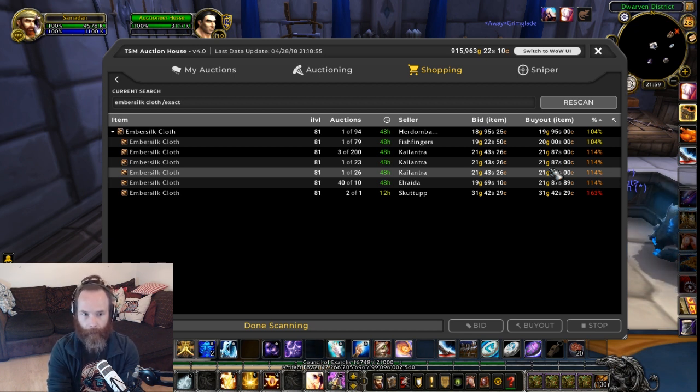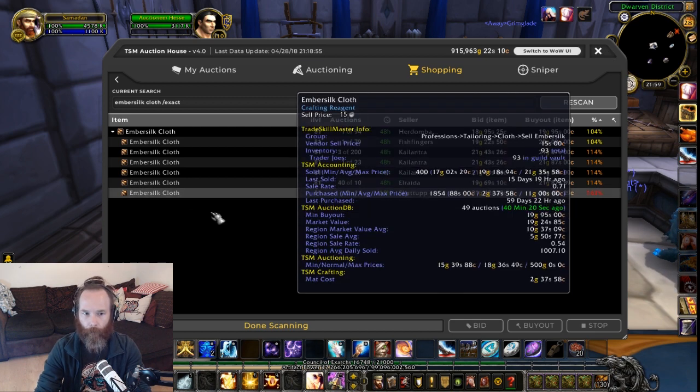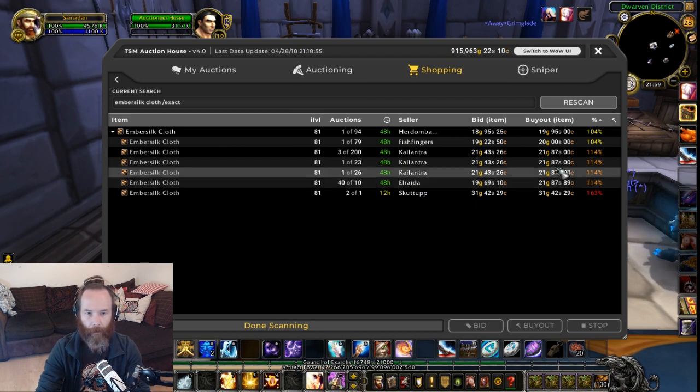It could also be a supply-demand thing, because you can use the Ember Silk to make Hyjal Expedition bags, and there are a couple of other bags as well you can make. So what I'm going to show you is a quick way to farm up Ember Silk.